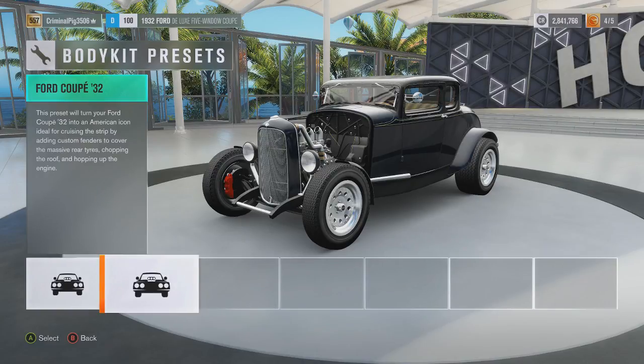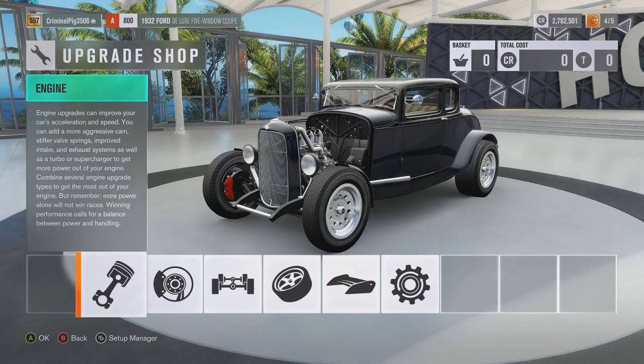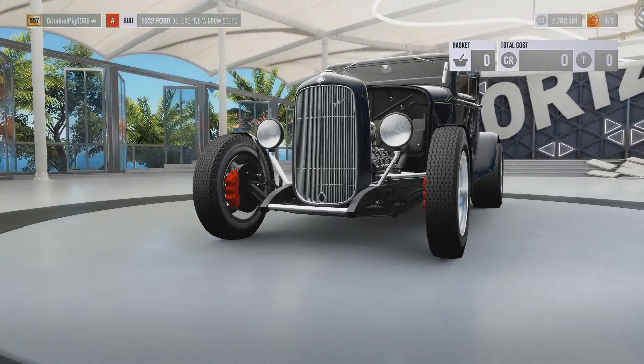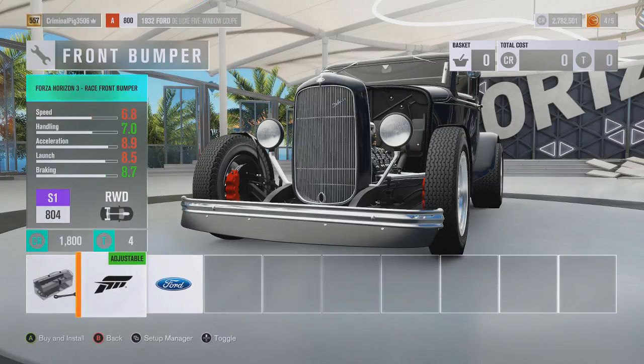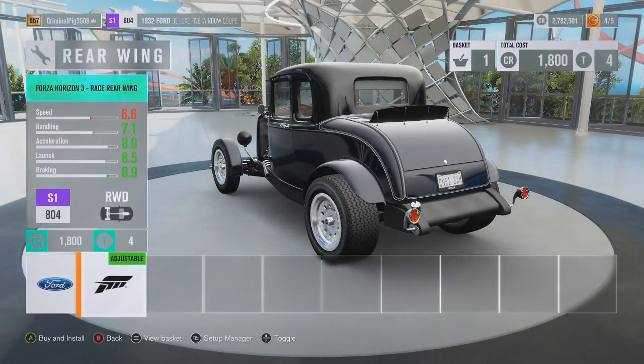I'm going with that — it looks mental. Buy for 59k. That's taking it from D-class all the way to A-class, which is very very good. Going to aero and appearance to take a look at a few things. I'm going to add that on — it's now S1 class, which is kind of crazy.